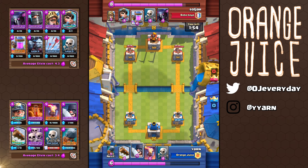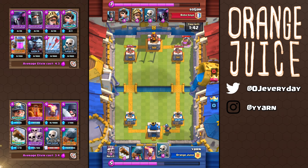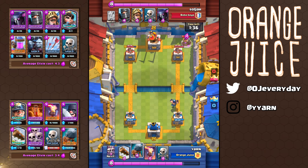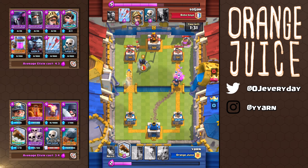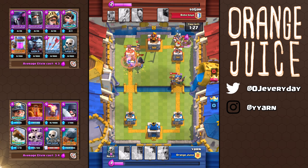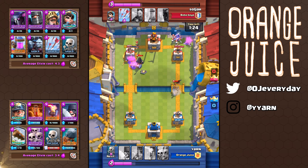In this match my opponent is running a PEKKA double prince and this deck demolishes heavy tank decks with the inferno tower — you just need to protect it. With my opponent pumping up, my plan is to cycle my miner into rotation. This is easy to do because I have skeletons. Adding a battle ram in the opposite lane, there's no way he can afford to ignore the ram. And this is where I send in my miner in the other lane on the pump as a bonus. It tanks for my executioner. My battle ram connects to the tower on the left side and my miner takes out the pump on the right side. So this was a successful push.